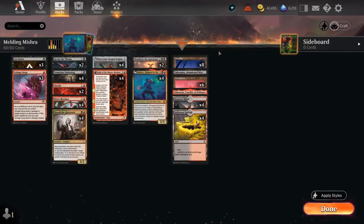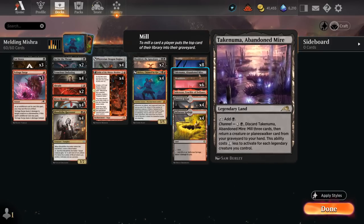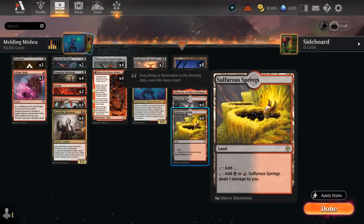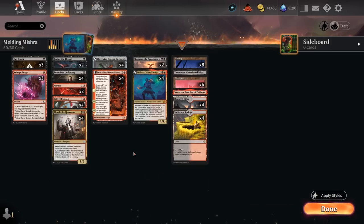The mana base is pretty simple: 8 basic Swamps, 6 Mountains, the 2 channel lands for added interaction, and the red-black dual lands for additional mana fixing. That's our deck — now let's jump into some games and see how it does.